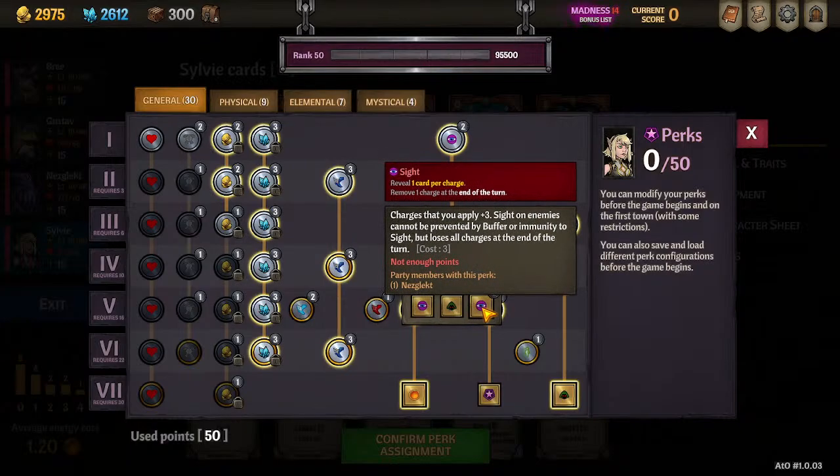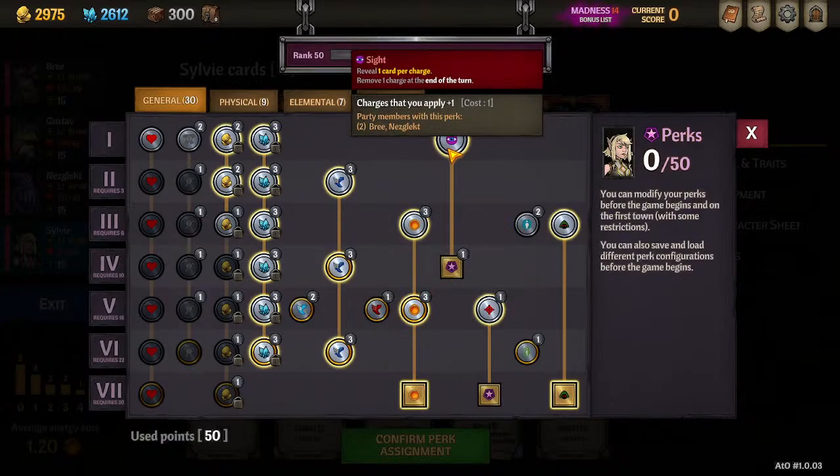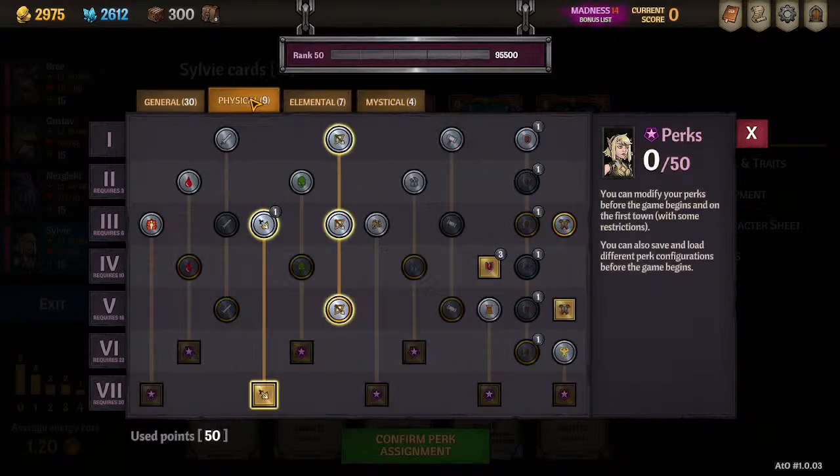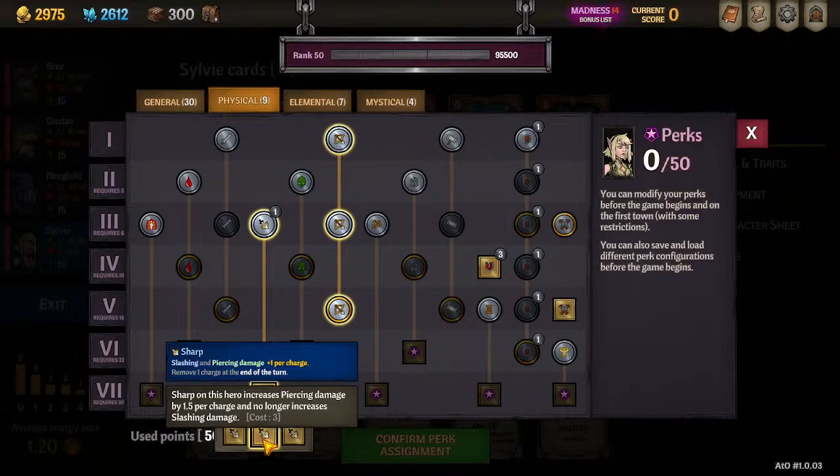Sight is nice — I only pick up the one point on her most of the time, because other people on my team are applying more of it. If you're the only one applying Sight, consider getting the second point. The biggest damage multiplier for her is the Sharp perk that says Sharp increases Piercing by 1.5 instead of 1, but you no longer benefit from Slashing. That's okay — we're not using any Slashing damage. All of our attacks are going to be Piercing damage, all affected by this version of Sharp. This is 100% the best way to increase her damage, because you'll always have Sharp since you're making it yourself.